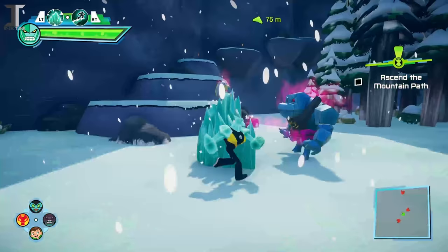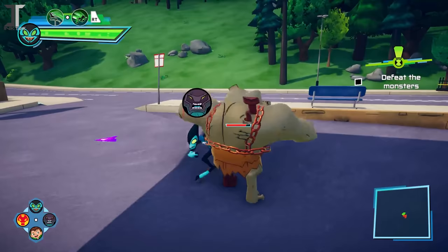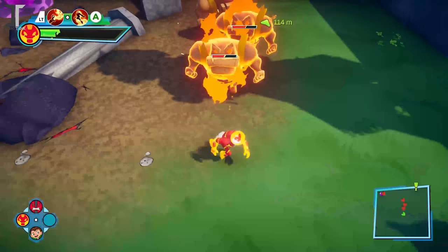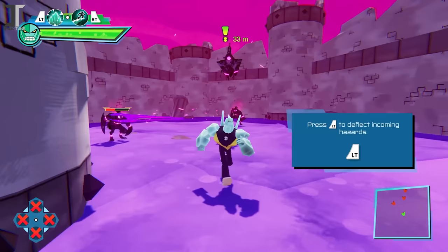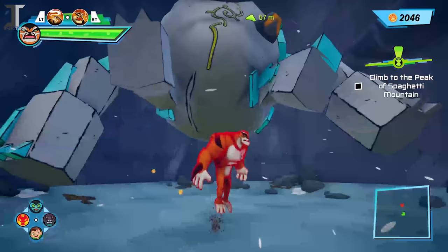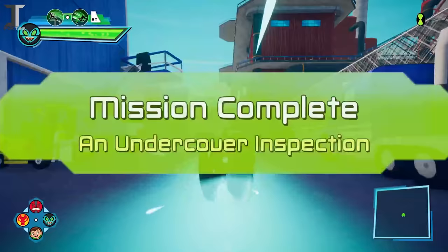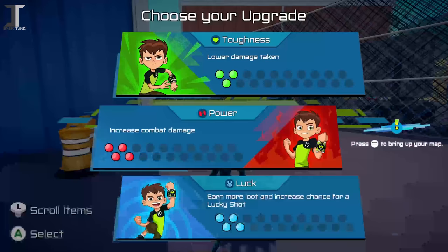The controls are pretty standard for an action-adventure game, so you shouldn't have a hard time getting the hang of how to fight with each alien. You have your light and heavy attacks, which you can combine to create combo moves for that extra flare. You can also evade attacks by jumping or dodging, and take things a step further by using your alien's special ability in combat — like creating shields, grabbing enemies out of the air and pulling them towards you, and even climbing on top of them to destroy them from the inside. You advance your abilities through a 20-point system split into three stats.